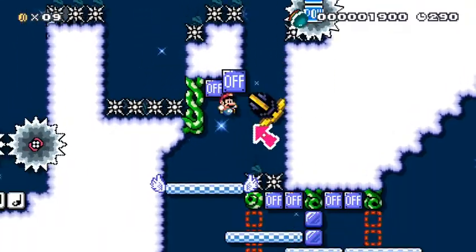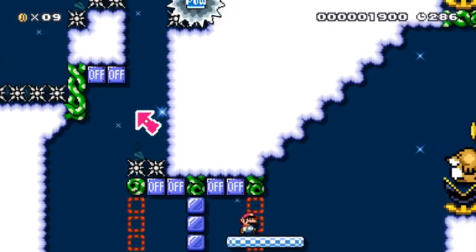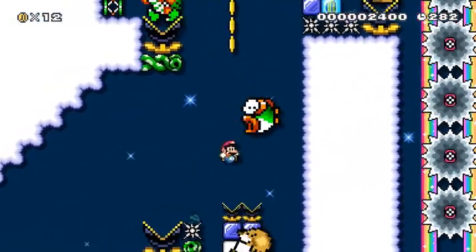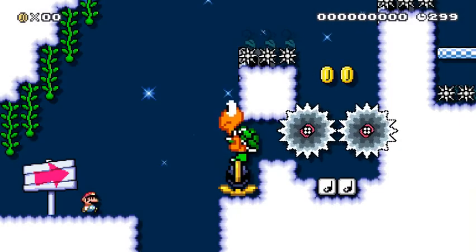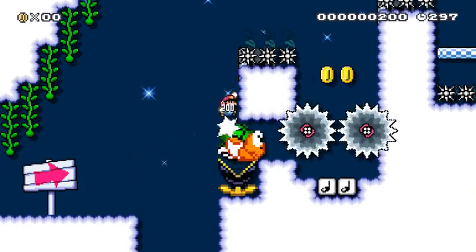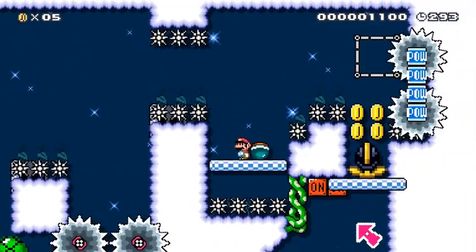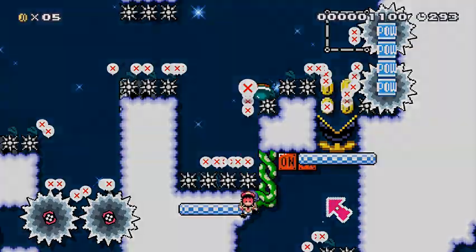I'm kind of amazed I haven't died to those spikes, but I know the secret. As long as you don't even touch the right button you won't die — you can hug the wall until you get to the spikes, or just go completely through like that time. I don't know what I did different but it worked.